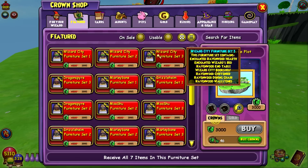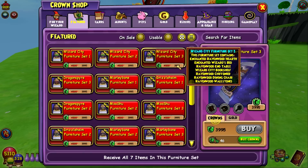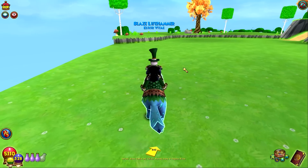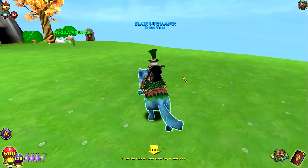One interesting thing: if you look at the Wizard City Furniture Set 3, it says 'Fire School' at the top of the pack instead of 'Wizard City.' Furniture Set 2 and Set 1 both say Wizard City, but Set 3 says Fire School. That's obviously a mistake on their part, but it also foreshadows that we'll probably be seeing school-themed furniture sets in the future — like a fire school set. I hope they release all of the school sets at the same time. If they did, I would actually buy like the Life or Storm one. So that's kind of a foreshadowing of things to come.